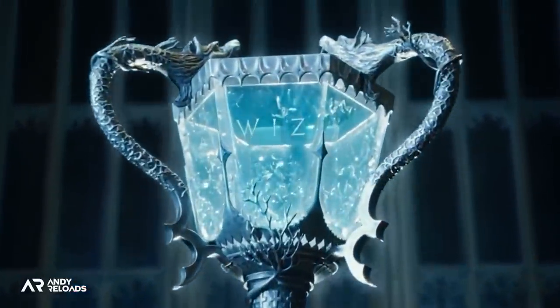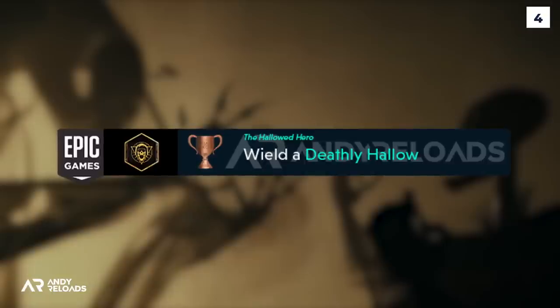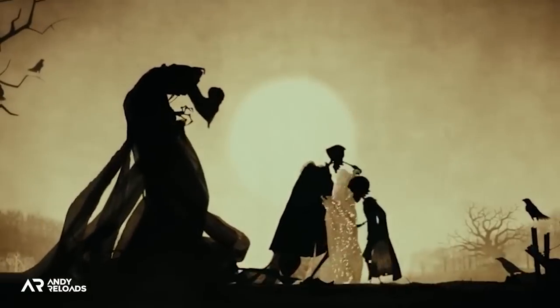Based on the achievement for defeating Ranrock the goblin, noted as 'Hero of Hogwarts', I could see this goblin rebellion and a host of dark wizards attacking Hogwarts to obtain the ancient magic source — and we either choose to assist them or defeat them depending on which side we take, ending up in the map chamber to confront Charles Rookwood. One of the most exciting trophies for me is wielding a Deathly Hallow. It doesn't specify which one, but I've got a feeling it'll be the Elder Wand, as it has changed hands very frequently since its creation.